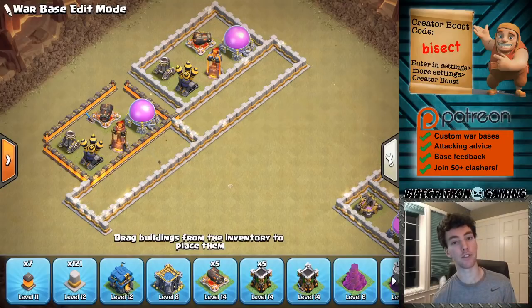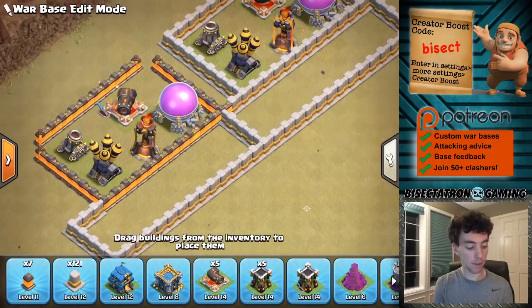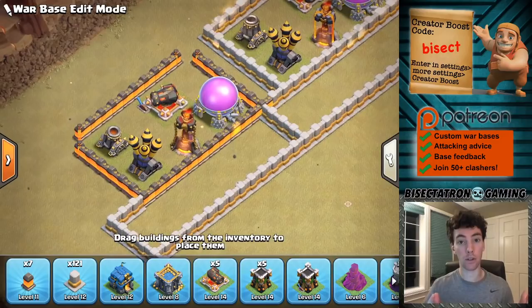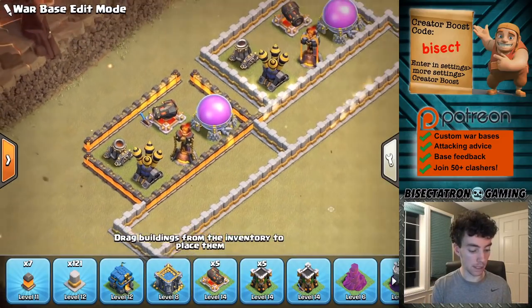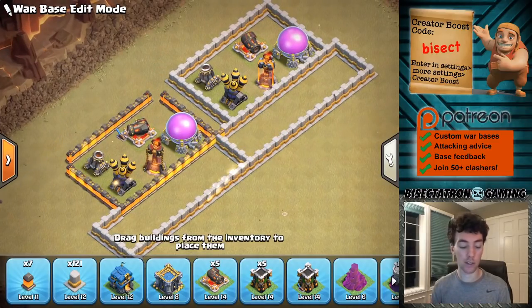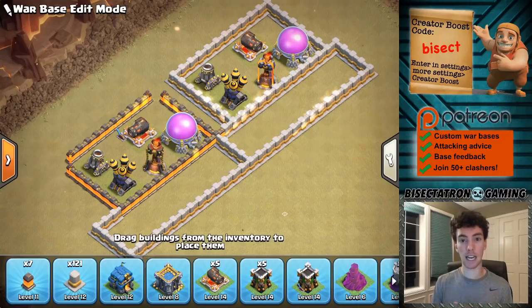Hey, what's going on guys, Bisectatron here. Today's video is about the tricky walls technique — taking out little gaps in your compartments to make it more difficult to enter with wall breakers. It's become really popular since the super wall breaker has become so strong and reliable. It's a great counter to that, and a lot of people are saying it's the best thing since sliced bread. We're going to talk about when to use it and when not to.